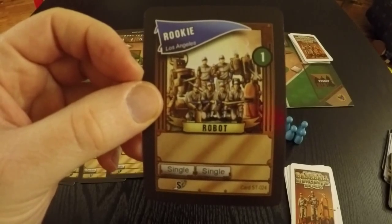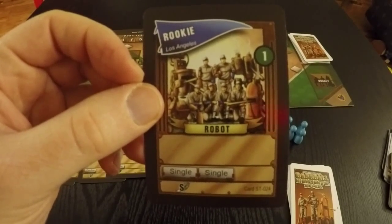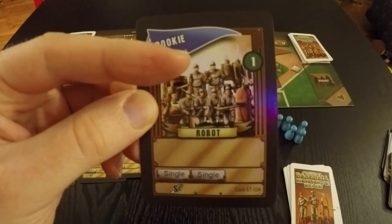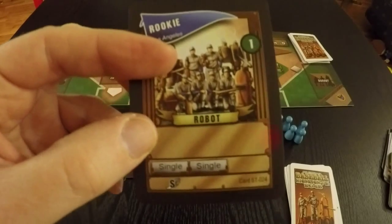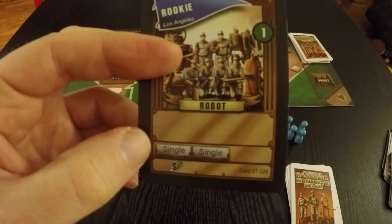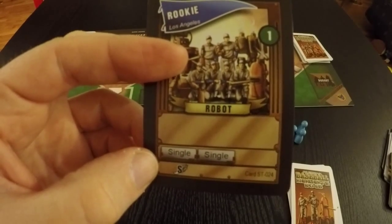Each player has a couple different pieces of information. They have a type — that's either robots, naturals, or cyborgs. They have a revenue circle that will come into play at the end of the mini-game. And then you have hitboxes and a speed. They can have anywhere between zero and three hitboxes, and their speed is either slow, average, or fast.